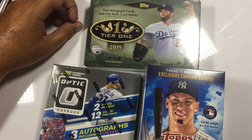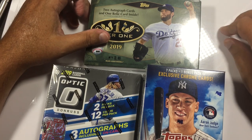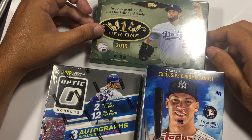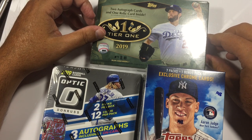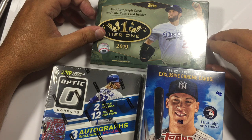Hi everyone, it's Mikey with Chasing Donnie Baseball. Welcome to my Tuesday evening break. Last night I did a break of these Leaf Rookie Retro Cards — they were multi-sport cards and I pulled some awesome cards out: a 9.5 BGS Albert Pujols Rookie, 2001 Upper Deck.